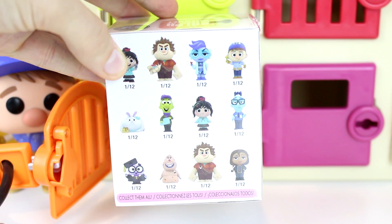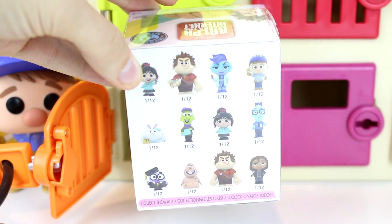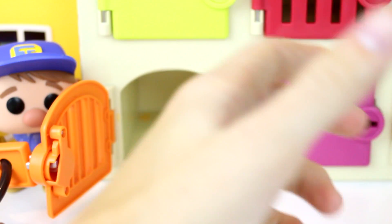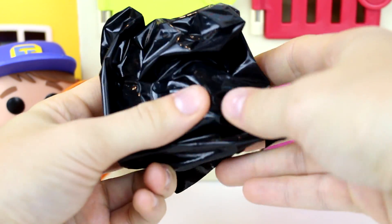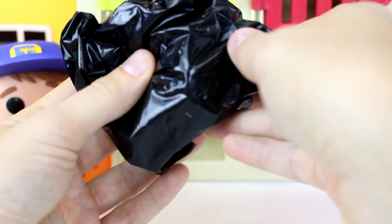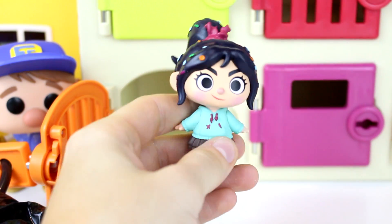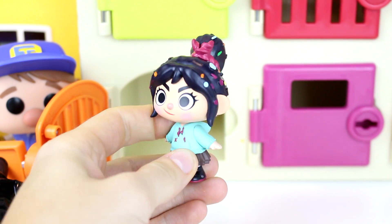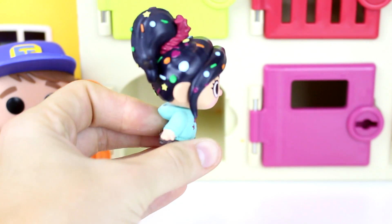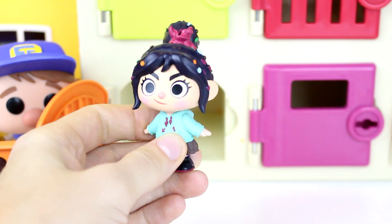These are all the characters on the back you can collect. I really hope we can get Vanellope. Let's see who we get. It feels like somebody small. I feel a ponytail — could this be Vanellope? It is! Oh my goodness, we got Vanellope! I'm so excited. She looks so cool. I love all the stuff in her hair.